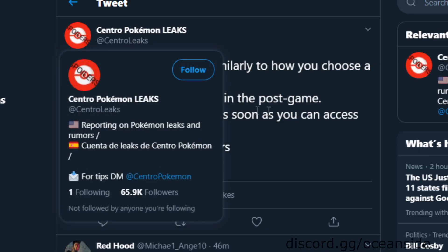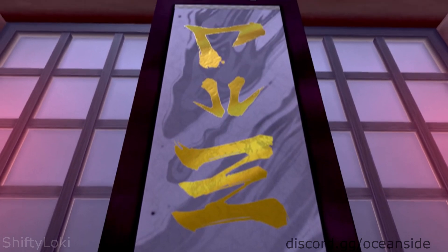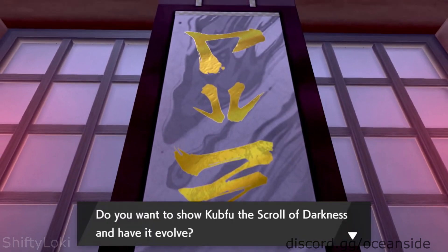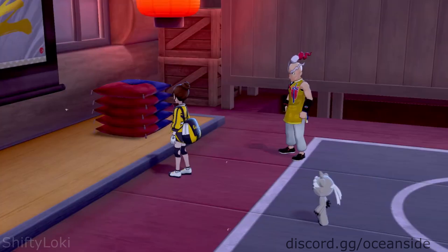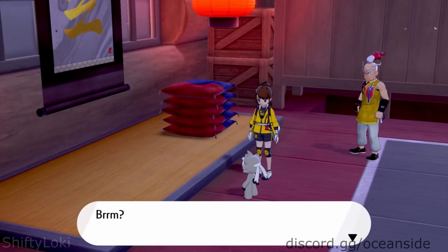We got CentroLeaks saying you can choose a horse similarly to how you choose a tower for Urshifu. So back in the Isle of Armor, you'd pick a tower — the water tower or fighting tower — and apparently for a horse that could fuse with Calyrex, you could do that as well.